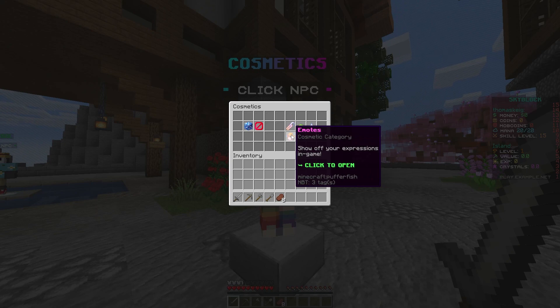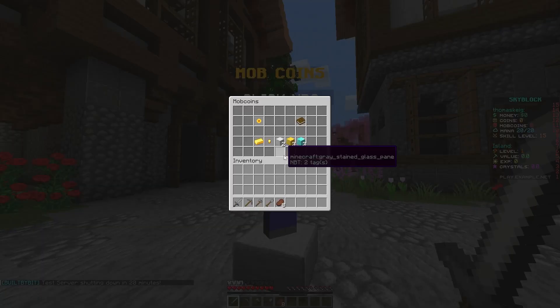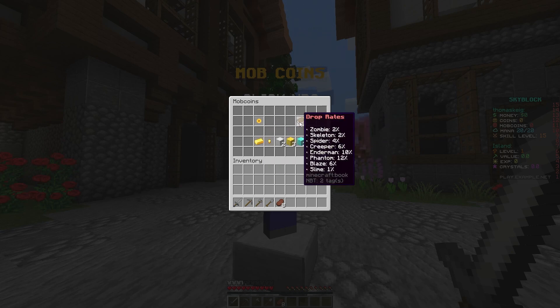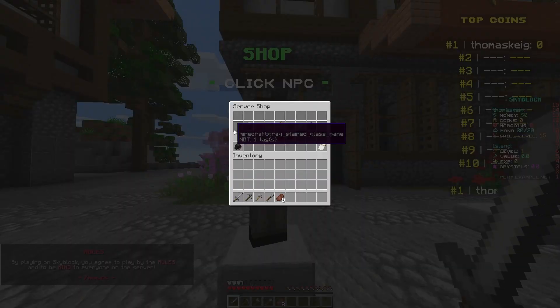I've got OP so I've got access to them all anyway, but you can have a closer look when you use a test server. There are mob coins here — you can spend mob coins on in-game money or buy some blocks to make your island value higher. When you kill a hostile mob you have a chance of receiving mob coins, and then you can spend them in this menu. You can see the drop rates here.